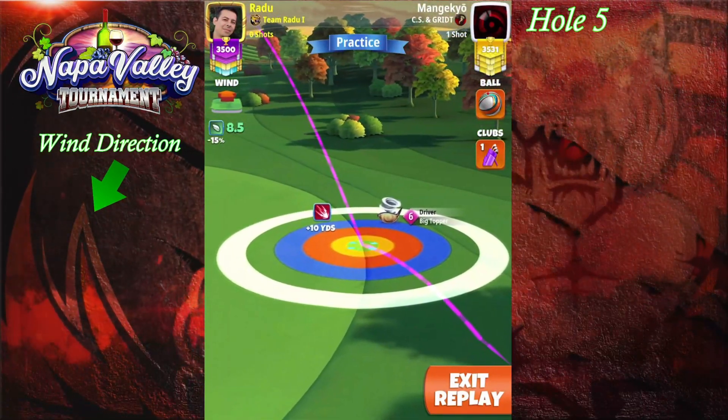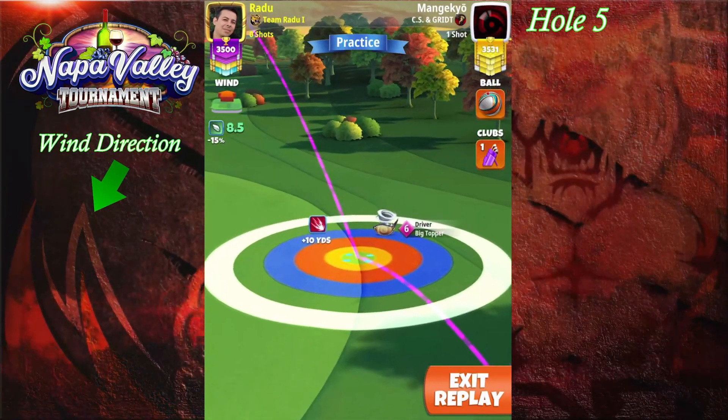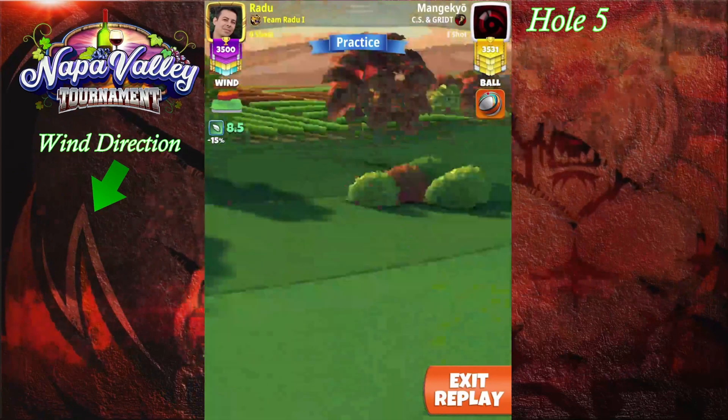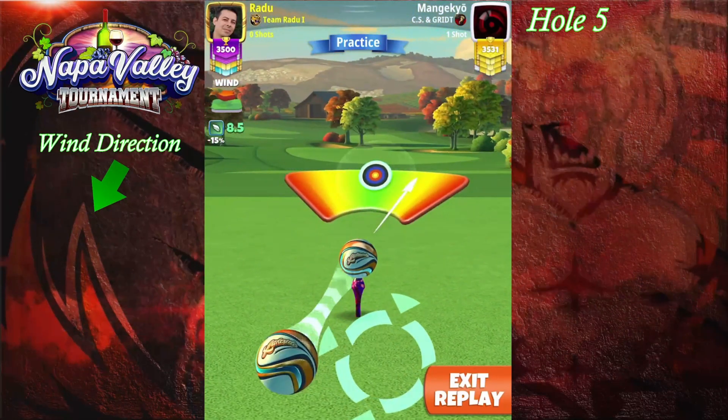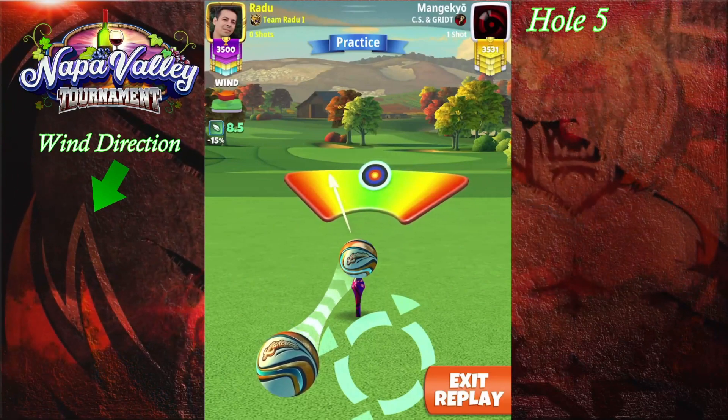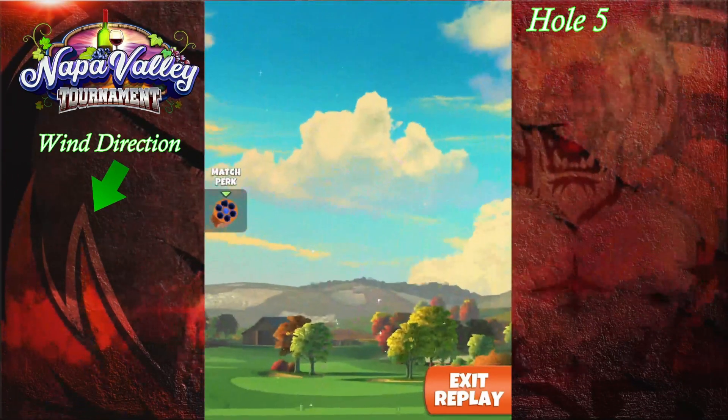We're setting max topspin, one leftspin from top of plus 10. We're going to be top of plus 12 for big topper level 5 and 4. And we're going to adjust max plus 10 p5. Also, we're going to go with circle drop op over there.